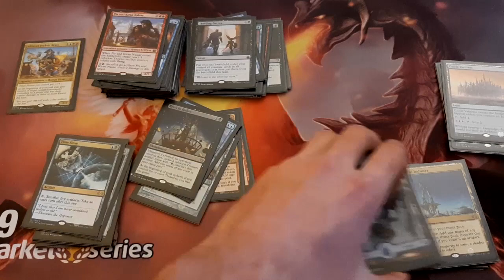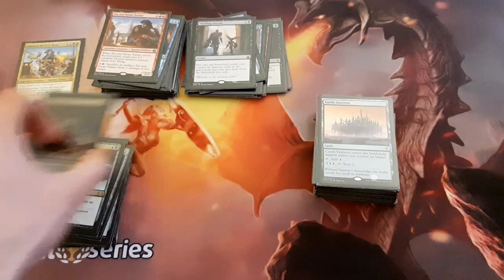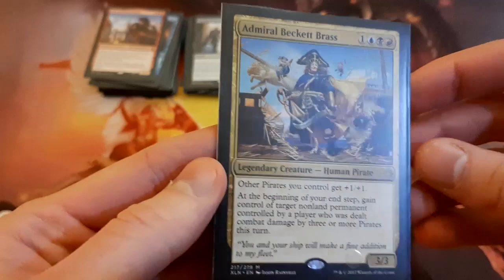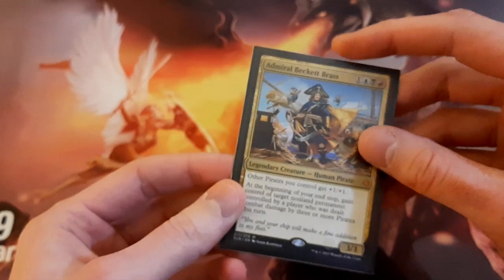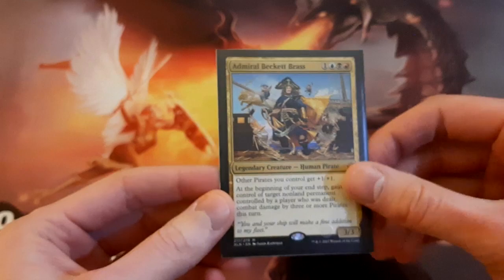Alright, so that is the Admiral Beckett Brass deck. Like I said, I think this deck is a lot of fun. It's a tempo small creature kind of deck — you can take advantage of having a lot of artifacts, you can be taking extra turns with a couple of cards, you have an alternate win con in Revel in Riches, and you can be stealing your opponent's stuff with Admiral Beckett Brass. Each game can be pretty different because it really depends on what your opponents are playing. Anyway, if you're still watching, thanks for watching. It'd be cool if you can like and subscribe. If you play Beckett Brass and have some different inclusions or think there are better options for cards I'm playing, or just have any comments or critique, I'd be happy to hear. Otherwise, thanks for watching and I'll talk to you later.